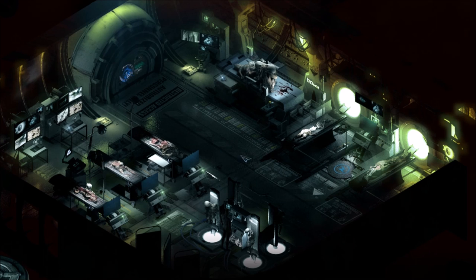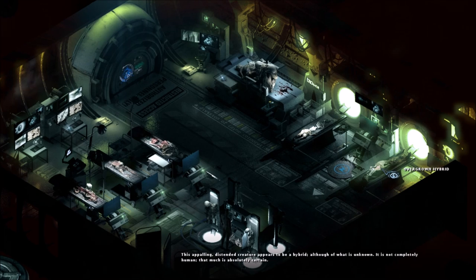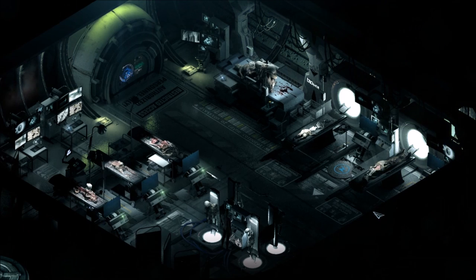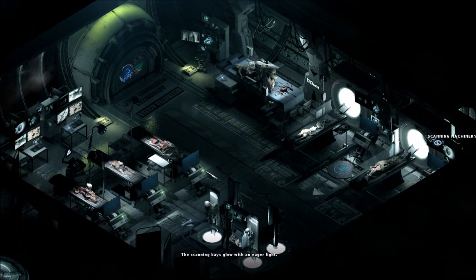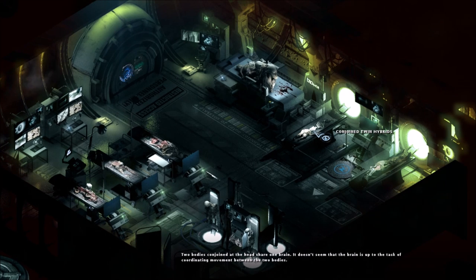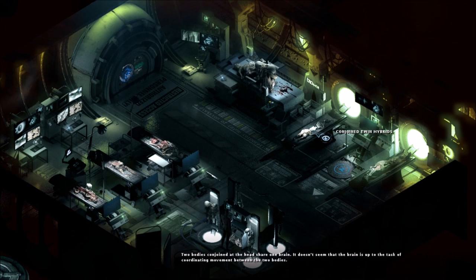Okay, so what do we have here? Overgrown hybrid — this appalling distended creature appears to be a hybrid, although what it is exactly is unknown. It is not completely human — that much is absolutely certain. Scanning machinery — the scanning base glows with an eager light. The scanner, pulsing with phosphorescent light, awaits its next patient. Conjoined twin hybrids — two bodies conjoined, and the heads share one brain. It doesn't seem that the brain is up to the task of coordinating movement between the two bodies.